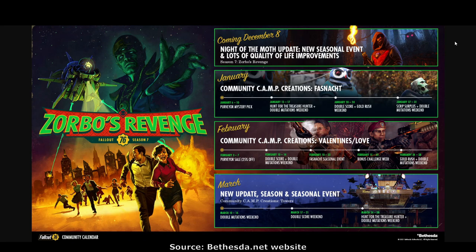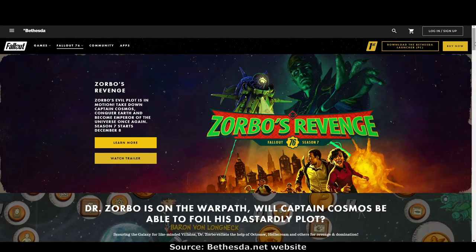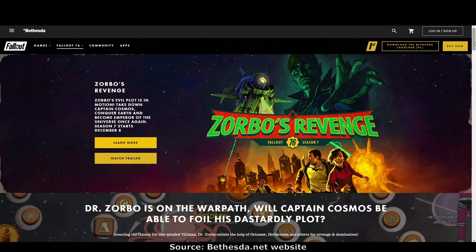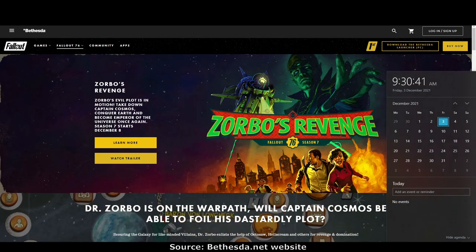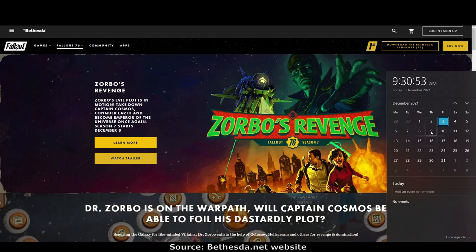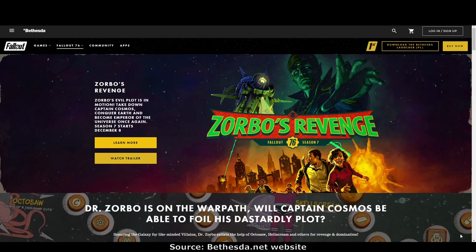I'm going to leave a link for the Bethesda website in the comments so you can go through all the FAQs. I think that's everything for this scoreboard review. Once I find out what the Fallout First prizes will be, I'll make a post about that. There are lots of fantastic things to look forward to — the new season begins on the 8th of this month. I'm in Australia, so for me it will actually be on the 9th. Time zones do my head in — we'll find out when it happens, but only about a week to go, so that's great.